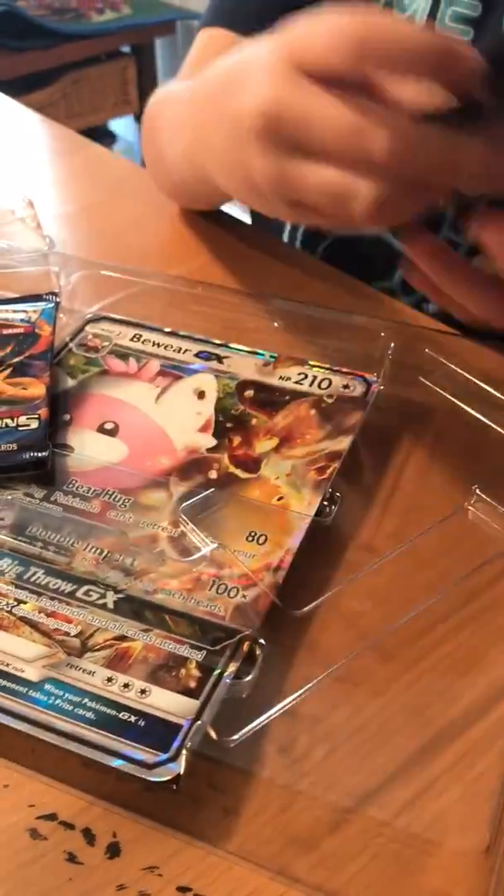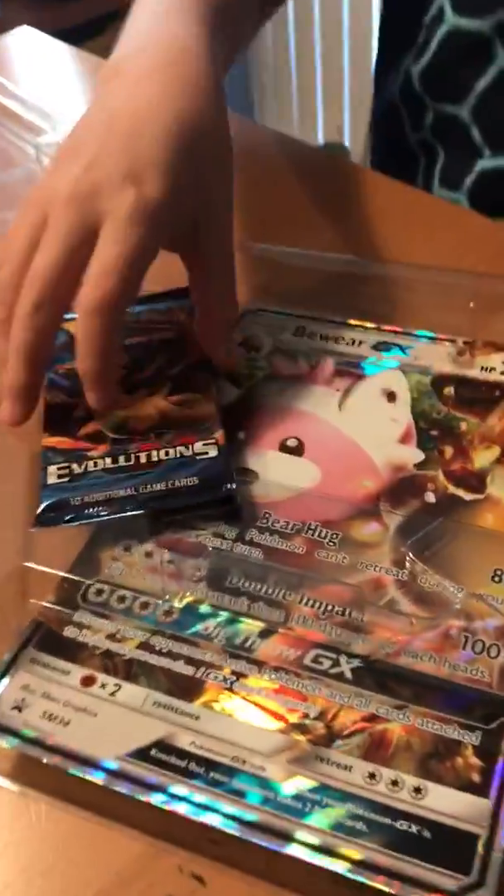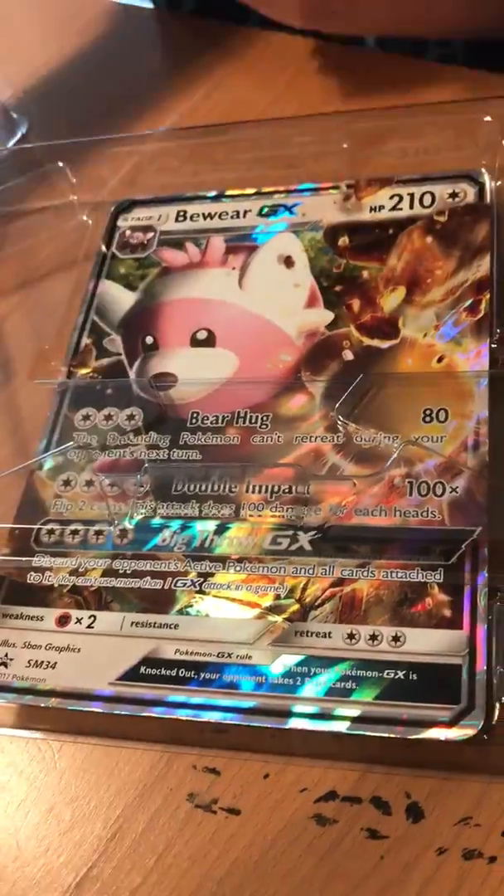So, two Guardians Rising, a Steam Siege, and an Evolution. The sign and the big Beware card.